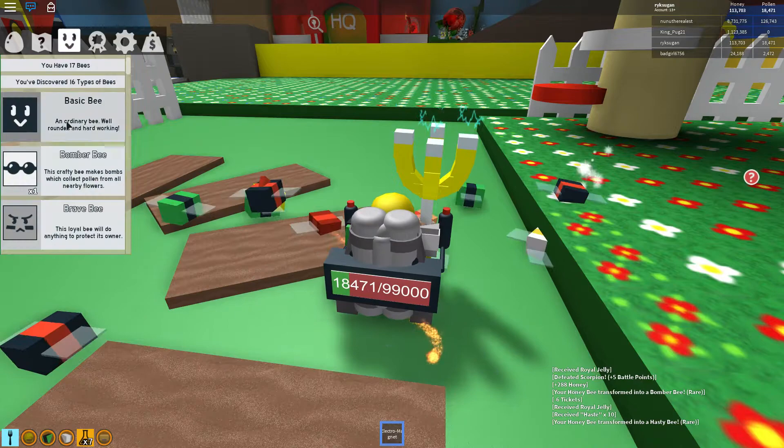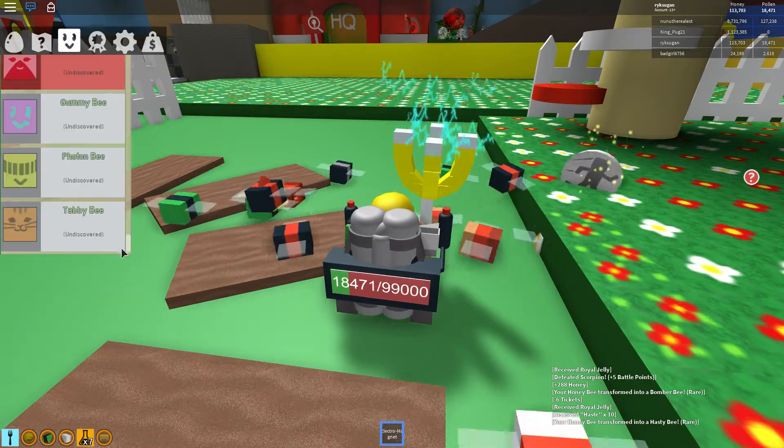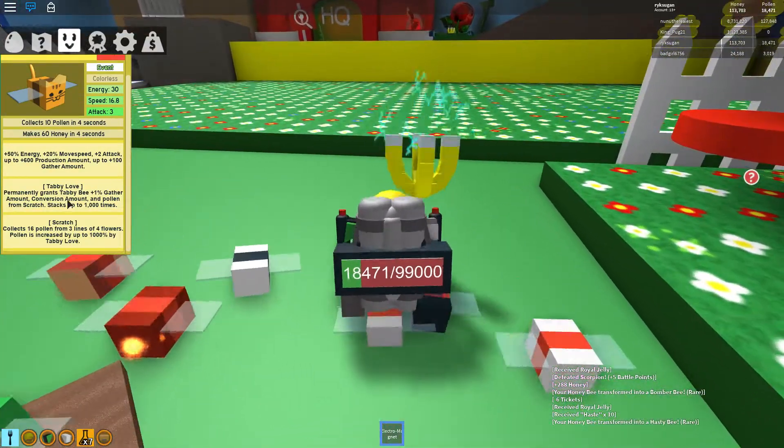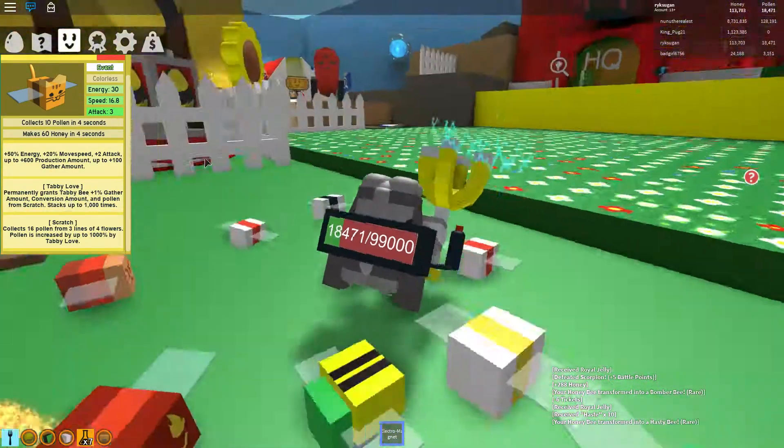You can even see the stats of bees you don't have. Like if you press the Tabby bee, you will see what it does — Tabby love. Nice.